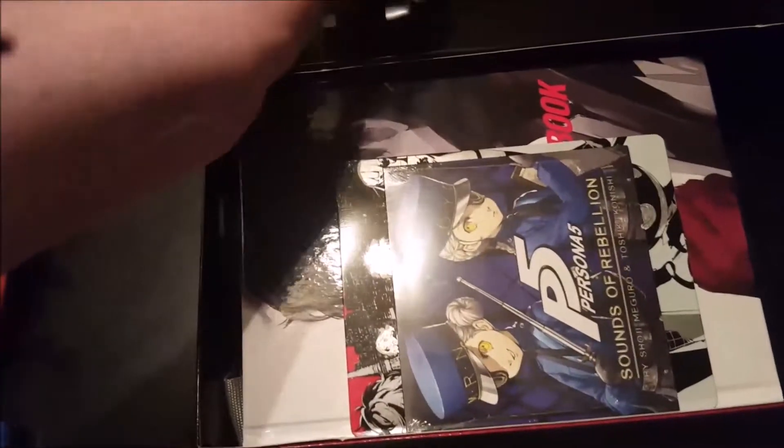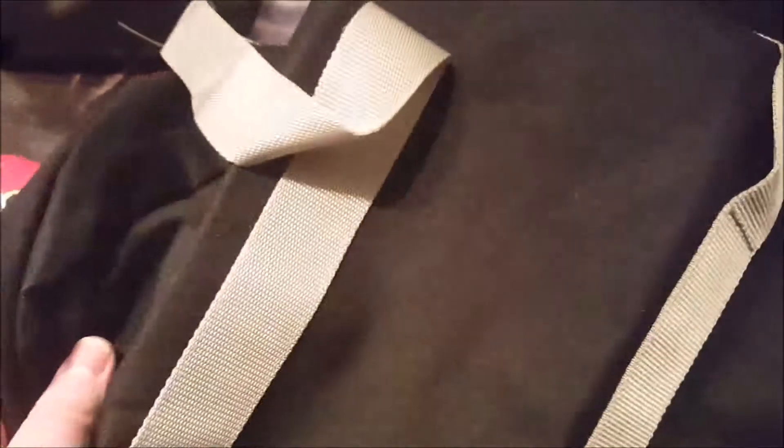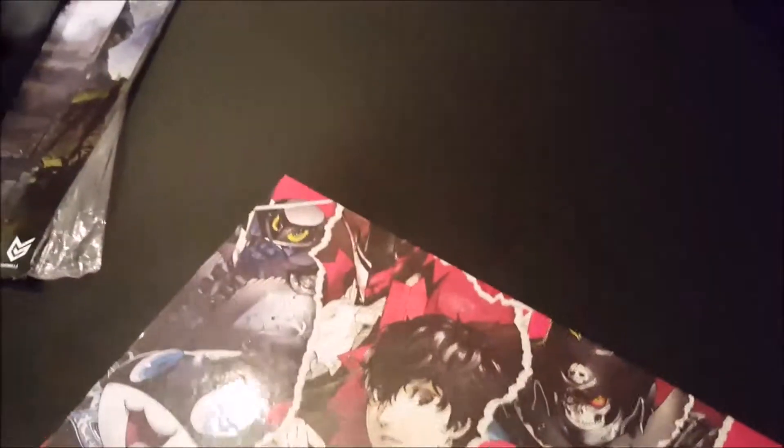The last game is Persona 5 Premium Edition — Take Your Heart edition. I really like this game and I'm going to do a review on it, though it'll take a while. With the Atlus restrictions I'll have to look into what I can and can't show. It comes with a Morgana plushie, a soundtrack with some songs on it, a cool steelbook, and an awesome art book with really good art — I won't show anything to avoid spoilers. It also comes with a school bag for Shujin Academy. Really like this game and you'll hear more about it once I do the review.